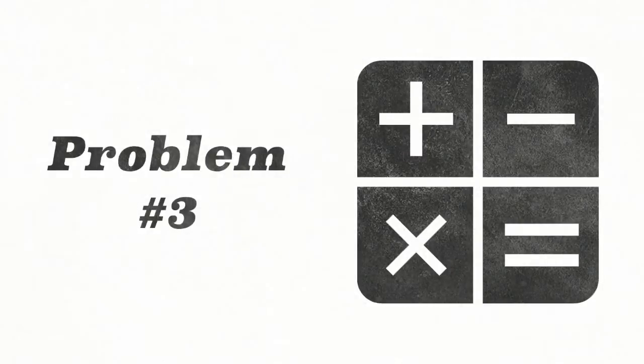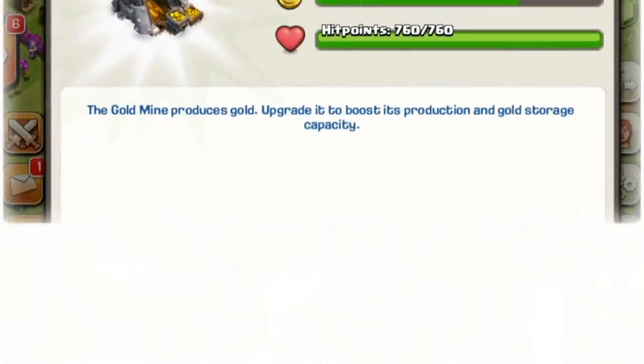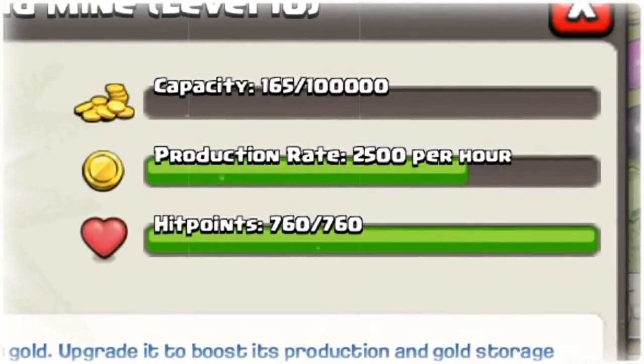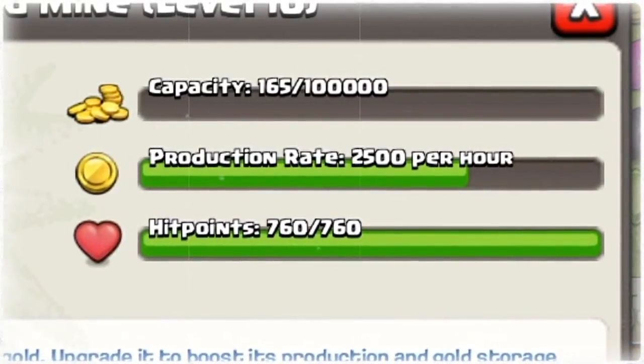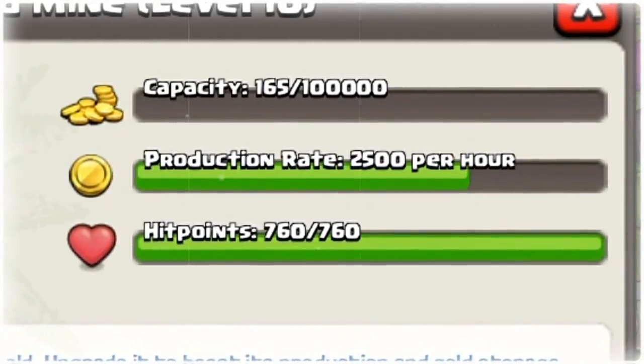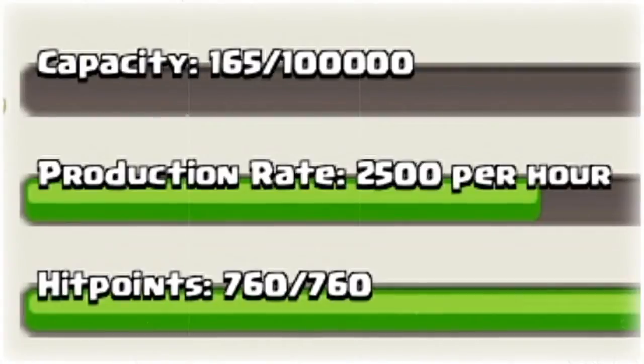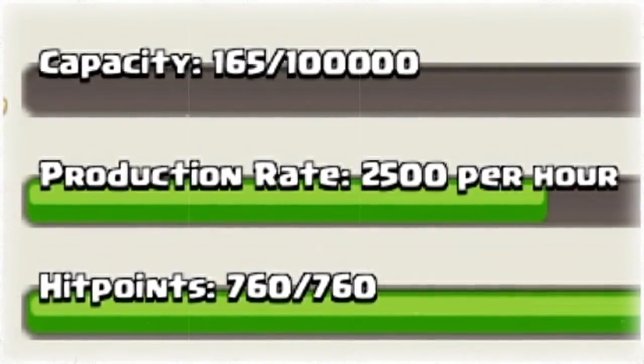Alright, last problem — problem number three, here we go. We're looking at the info and stats of a level 10 gold mine. The production rate shows us the amount of gold that we'll earn in a certain amount of time. So my question for you is: if this runs for three and a half hours, how much gold will it produce?